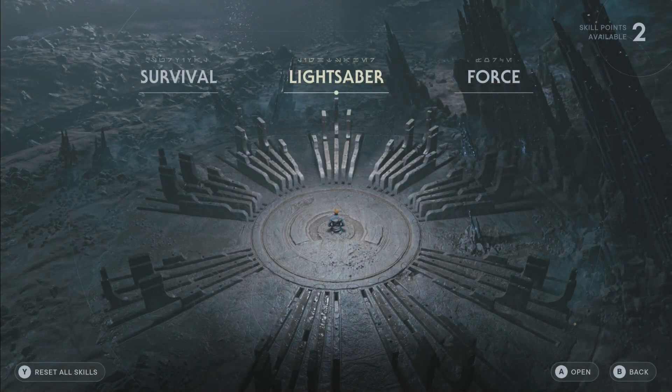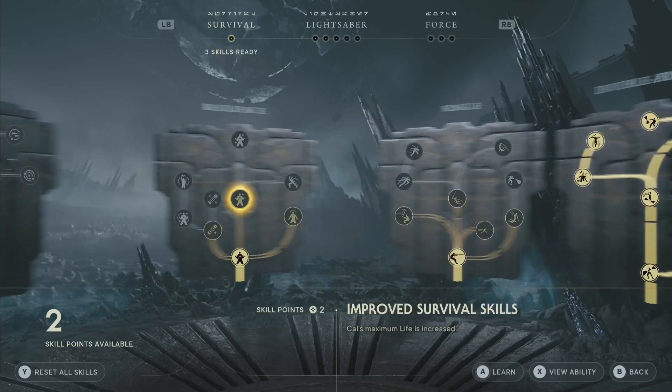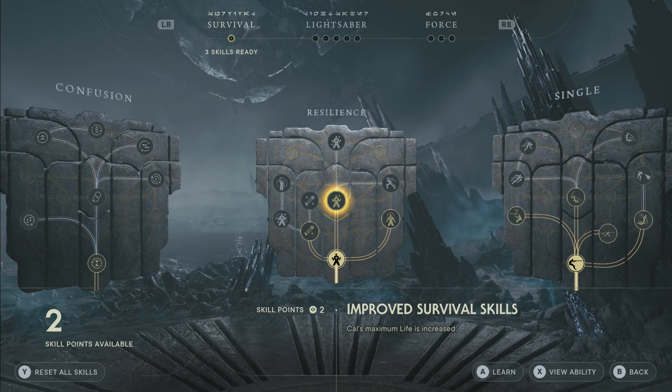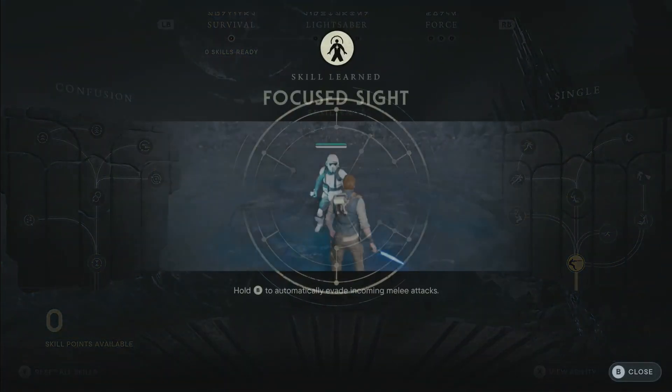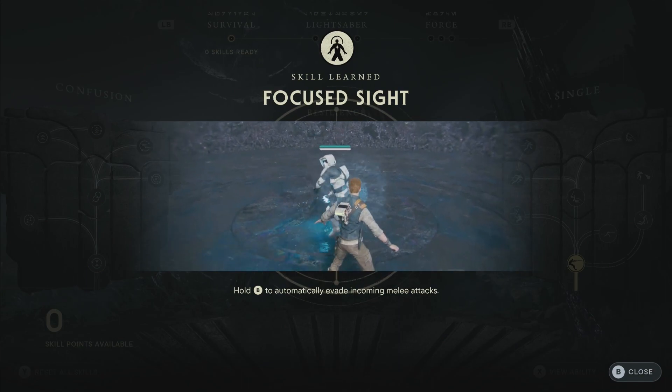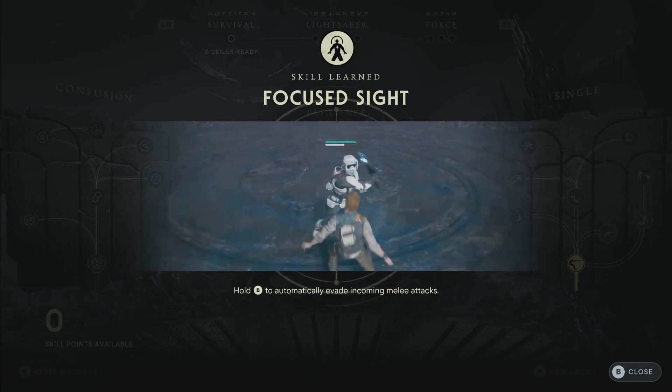Hey everybody, you're playing Jedi Survivor and we are working on the achievement/trophy called One with the Force, which is to avoid 50 attacks using Focus Evade. This achievement is a little confusing — you need to acquire the Focus Sight. As described, you're meant to hold B to evade incoming melee attacks. This is your Focus Evade.